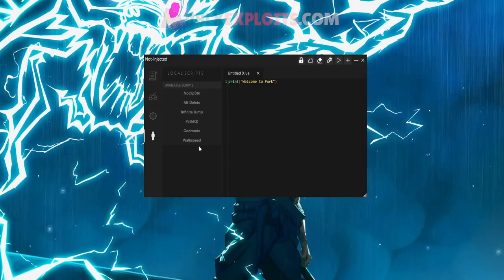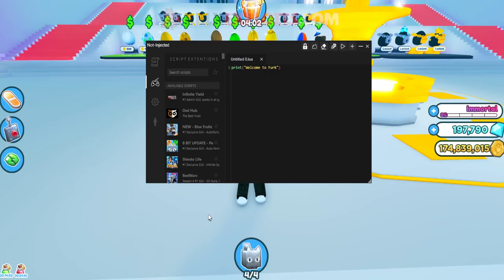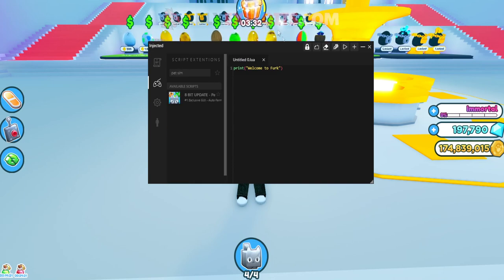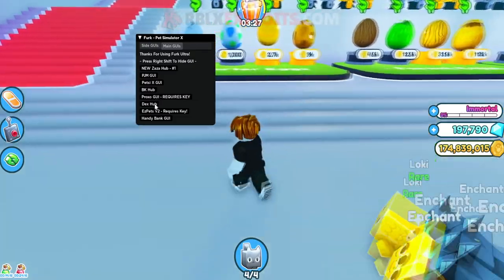Once you're in Pet Simulator X, go back to Furc Ultra and inject it into your game by pressing the inject button at the top right — the one with the syringe icon. It will inject and you should see 'Injected' at the top left. Now go back to the game, search for Pet Simulator X in the search bar, and click the icon.